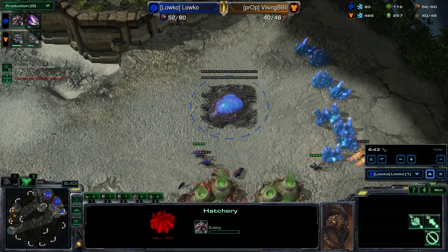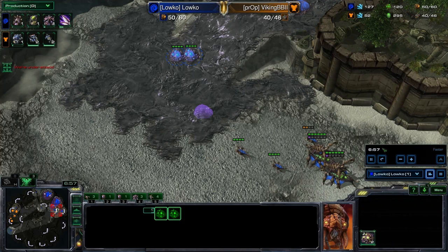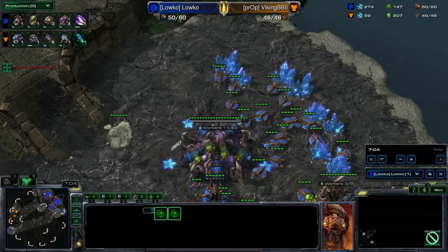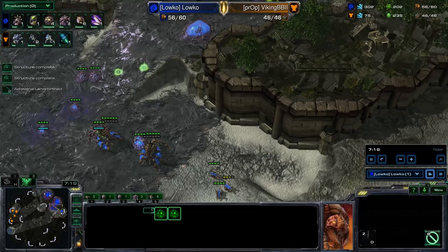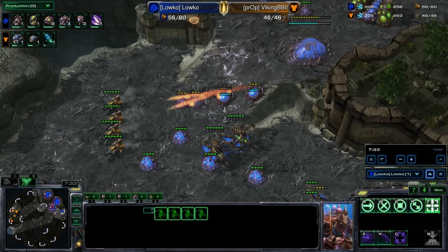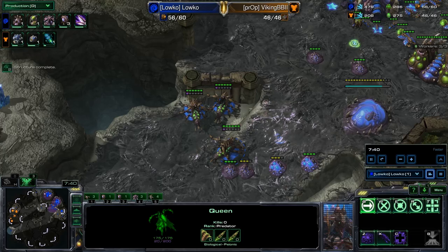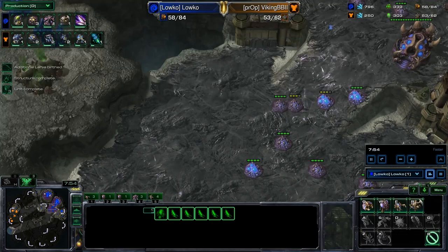I'm not too worried that the third base is a little bit delayed because I'll get it up anyway — no big deal. I just started zergling speed and I'm going to start my roach warren and baneling nest right now. I'm going to stop droning once I have full saturation. I've already got full saturation, so I'm going to stop making drones, make a bunch of overlords, and then sit and wait for the roach warren to finish so I can start making a bunch of roaches all at once, followed by a whole lot of zerglings to move across the map. This is a strong timing attack — in most games I actually finish opponents off here, but today we're focusing on the transition.